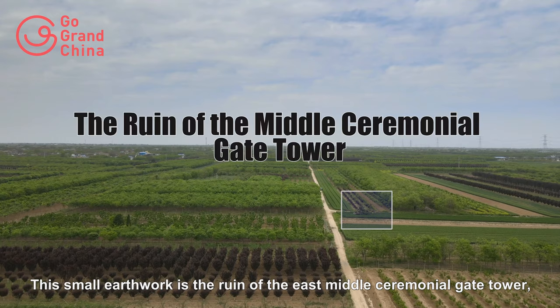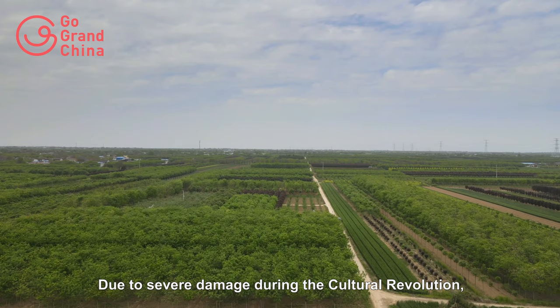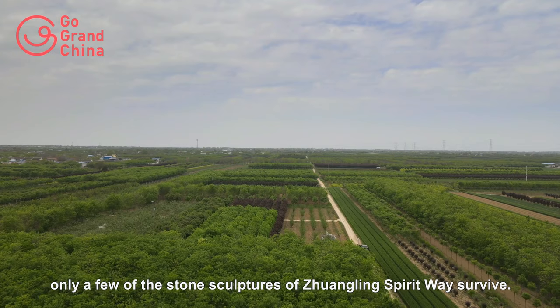This small earthwork is the ruin of the East Middle Ceremonial Gate Tower, representing the entrance to the capital Chang'an's royal city. Due to severe damage during the Cultural Revolution, only a few of the stone sculptures of Zhuangling's spiritway survive.